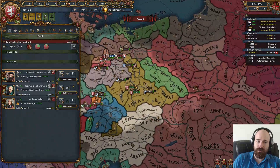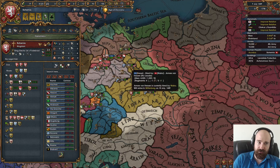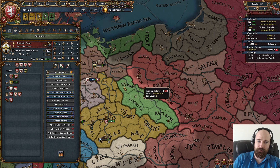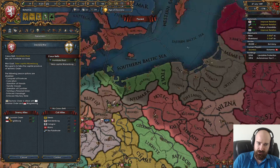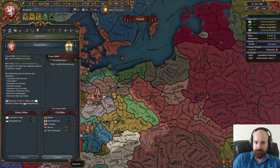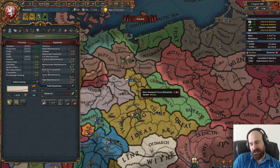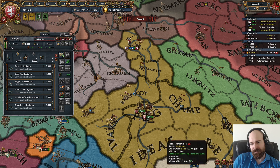Before we have a chance for our valid rival status to break off, I think we're going to declare on the Teutons, especially with this tech advantage. We might not lose valid rival status, but we can go beat up on Magdeburg really easily. I don't think we need to worry about these guys that much — we can even call our allies in. Let's do it. We also still have a contract active with Brandenburg, so we've got that going for us, which is nice.